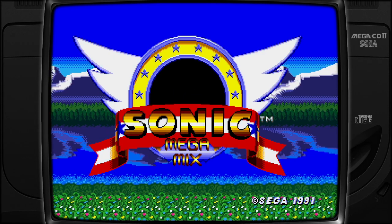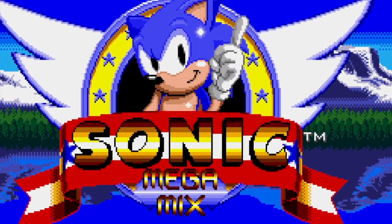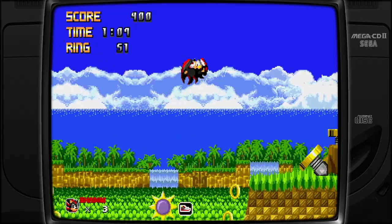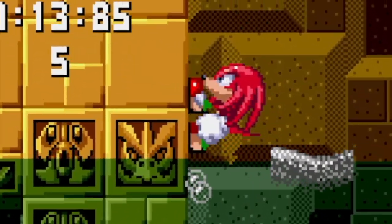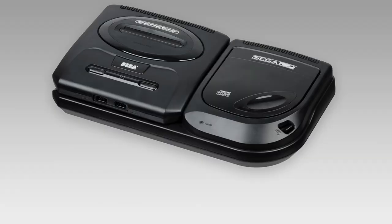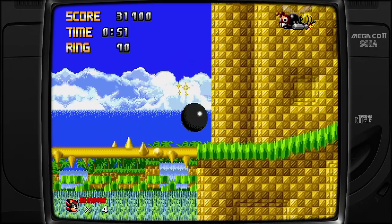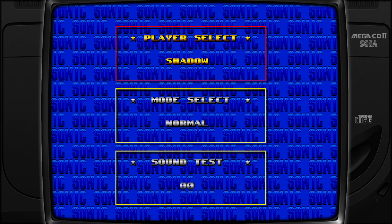Hey, everyone. It's Darby from Blue Television Games, and I'm super excited today to be playing Sonic Mega Mix. This is a ROM hack where you can play as Sonic, Mighty the Armadillo, Shadow the Hedgehog, Miles Tails Prower, and also Knuckles. One of the coolest things about this hack is it was ported to the Sega CD. This is my first time playing a ROM hack on the Sega CD. Let's start it up — Player Select. I think we should try out Shadow first.